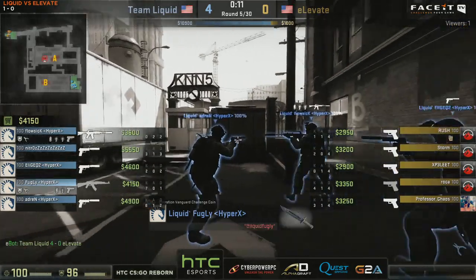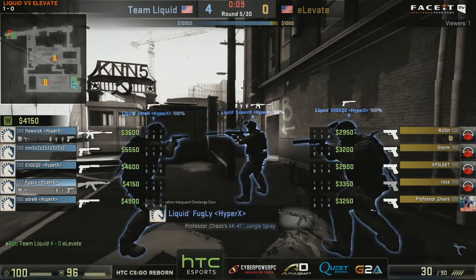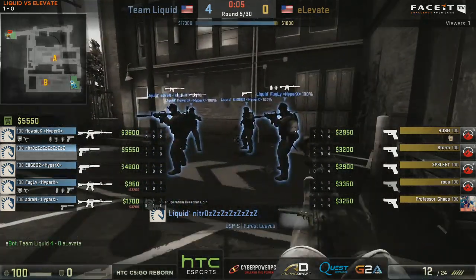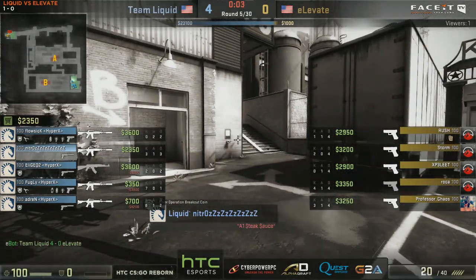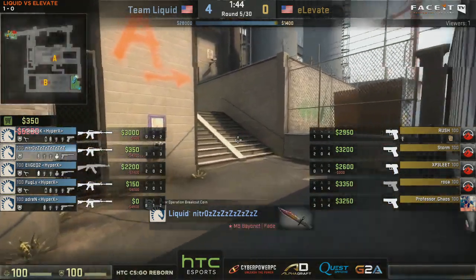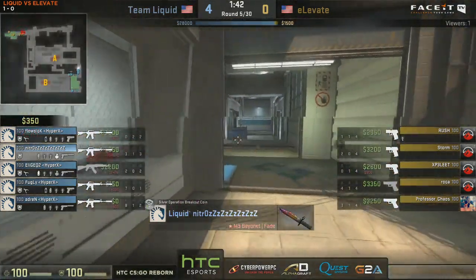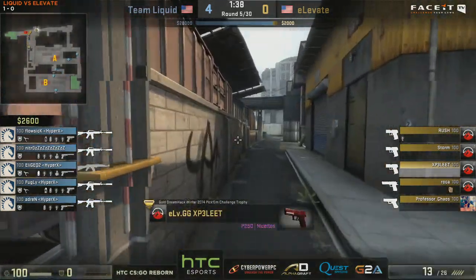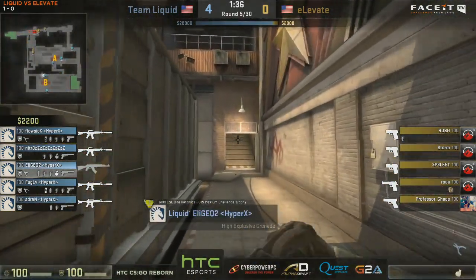One quick note: in the round where we saw the clutch from Nitro, after 25 seconds the Ts were all in yard and the bomb was down. If he had planted the bomb in the last round that would have been a buy here. But it's not going to happen, so it will be the eco - just the pistols coming out, the Deagle going to come out for Roka.